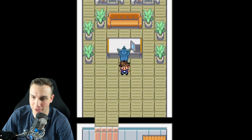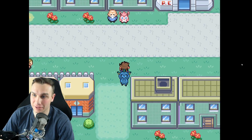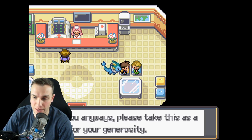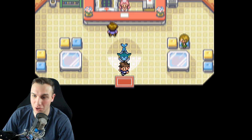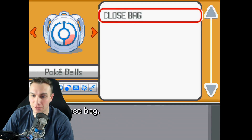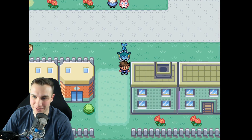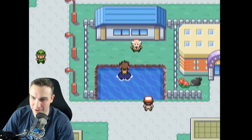Now we just need to return the Lapras to the girl in the Pokemon Center. But when we talk to her, she says this isn't actually her Lapras — Team Rocket must have already transferred her original one far away. She thanks us anyway and gives us HM Surf as a reward for our generosity. We can finally use Surf to cross the water to get to grandpa. We teach Surf to Vaporeon — Vaporeon has been a beast this entire run.